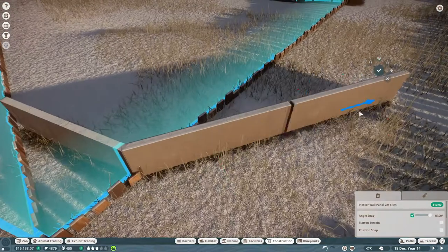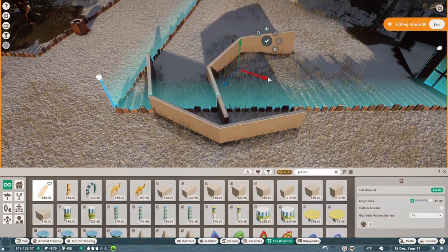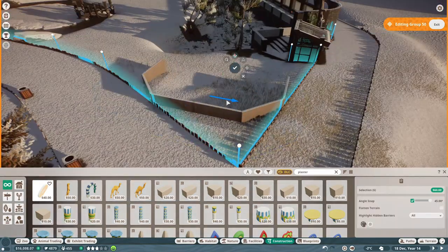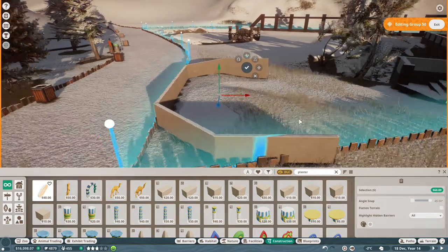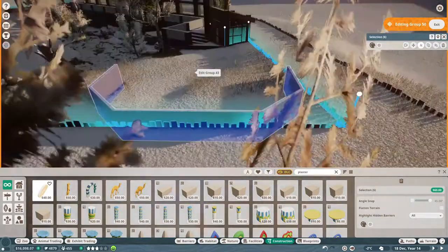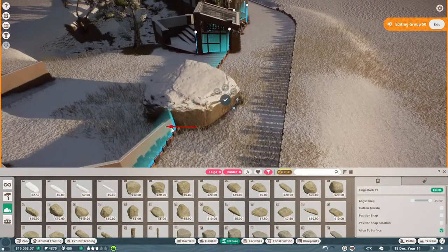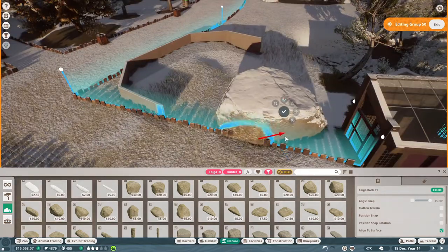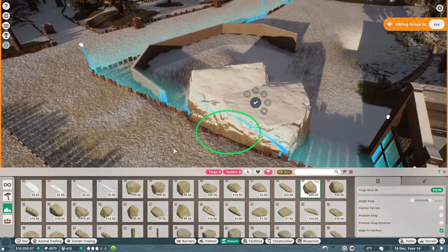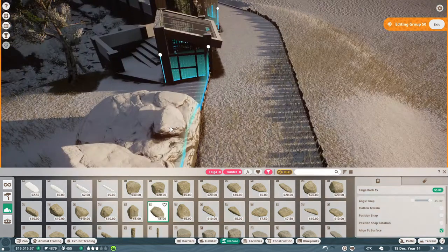Next we're going to build our animal hide — this is where I want a few toys for the macaques to play with and a main sleeping area covered in bedding. I saw another YouTube video where somebody did something similar and made some little indoor areas with a nice little run for the macaques to climb up and into the sleeping area. We need to make sure we don't put any food-based items in here because our keepers aren't going to be able to access it, so I'm just going to build up some rock work as a foundation and then extend our staff area by adding another fenced-off, meshed-off area with a little door as a kind of outdoor storage facility.